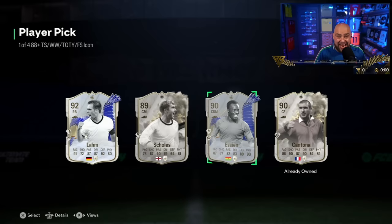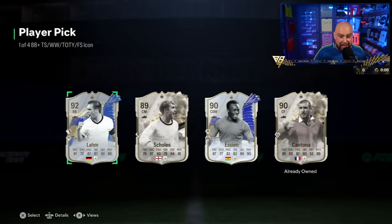Two team of the years! Philip Lamb, Essien, Paul Scholes, and Eric Cantona — that's not a bad one at all! The only problem is I don't know who he's got. If I had that pick, I don't have Essien so I would take Essien. But if not, I would take Lamb. But that is pretty good — double team of the year pick. Not bad at all. That's very nice, I like that a lot.